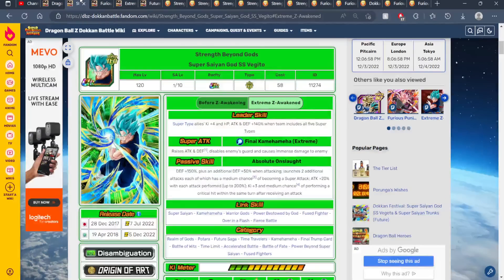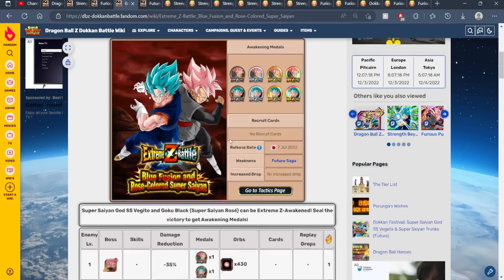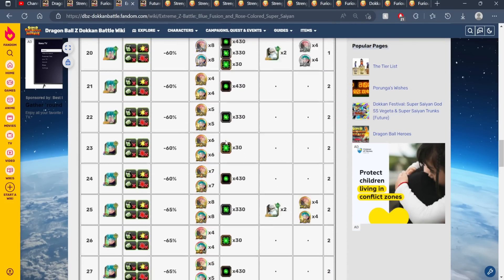Just so you understand, these EZAs at the time I'm recording this are dropping in one day and 10 hours. It's the weekend too, so it gives you some time to prepare your box in case you need to EZA or awaken any units you're going to need. Keep that in mind. Their EZA is just the traditional 30 stages.